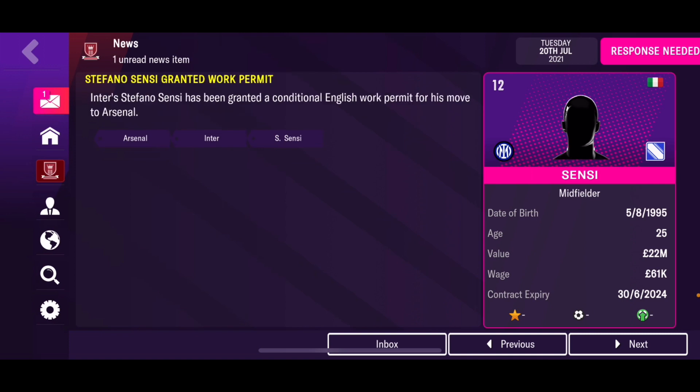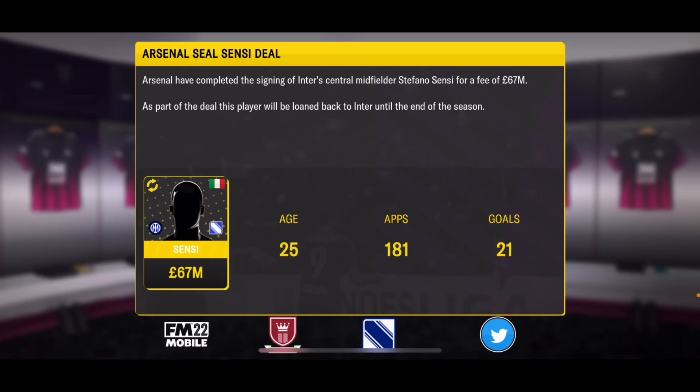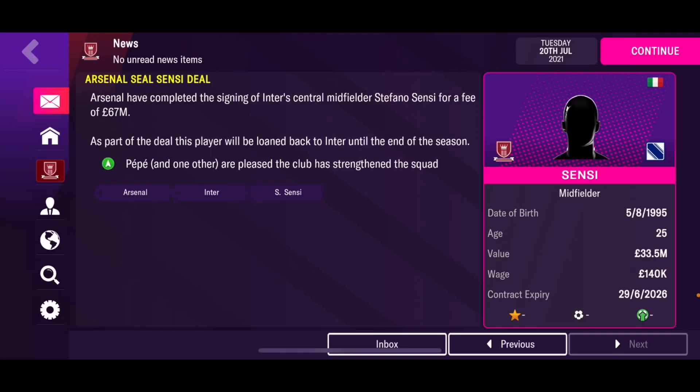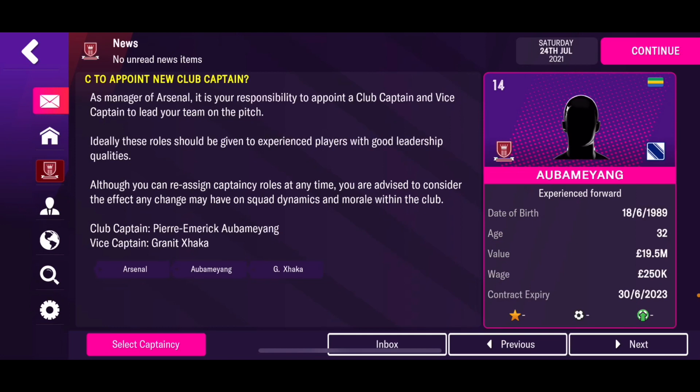Inter will develop Sensi for one more year, then I'll take him. I'll also get rid of Villani and some players I don't need at Arsenal. Now let's look at selecting a club captain, vice captains, and the effect on team dynamics. As manager of Arsenal, it's my job to appoint a captain and vice captain to lead the team — ideally experienced players with leadership qualities. Let's first check the team dynamics.